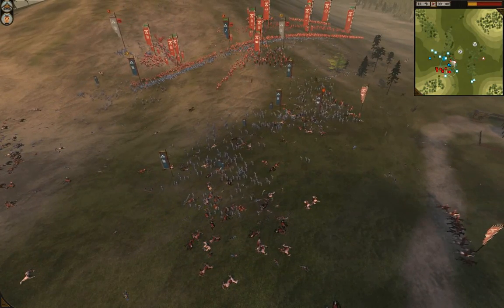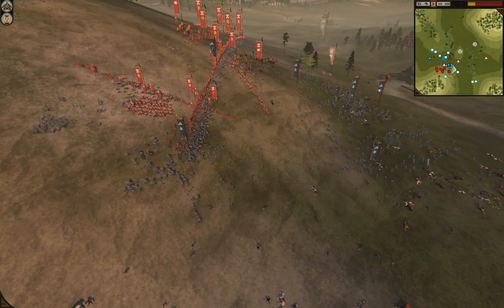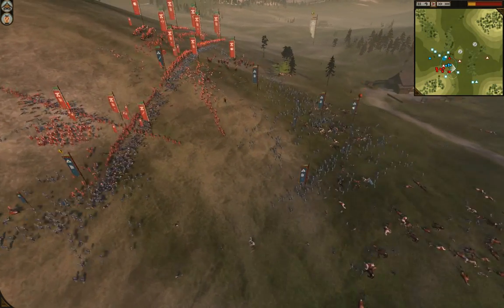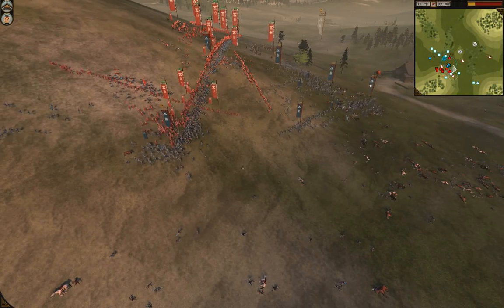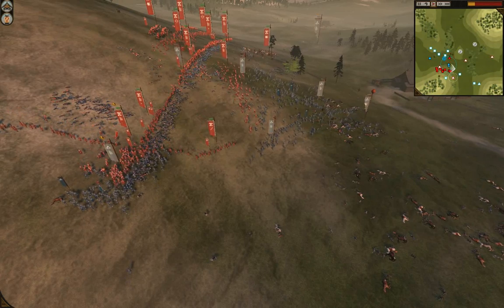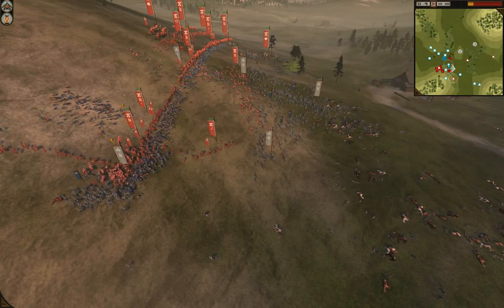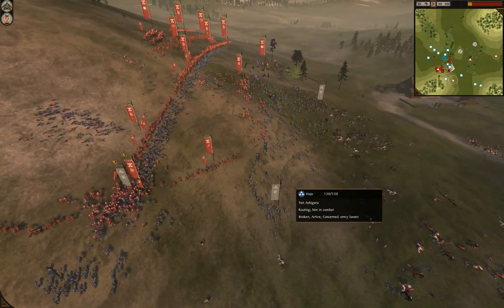It's a really good hold there. The thing about Yari Ashigaru is you've got to get around it with infantry — and with those Monks and Katana Samurai capitalizing on that and managing to get in there, they held out quite well. Speaking of holding out, the General is still alive for King's Indian with six men, but there are going to be too many men left on the field. There's the mass wavering. And they've all routed.